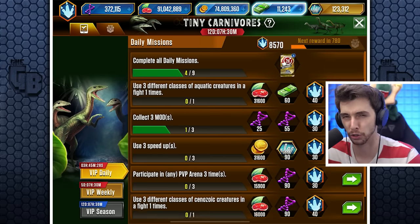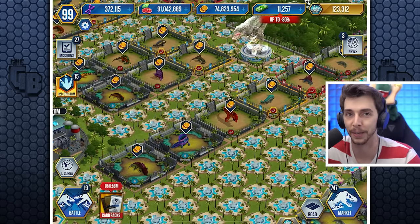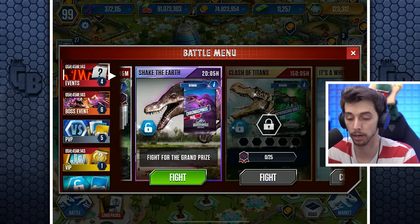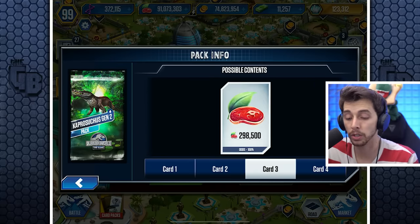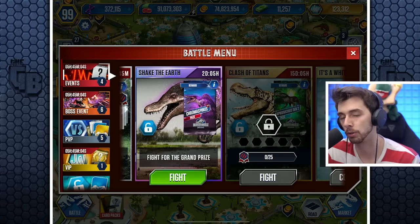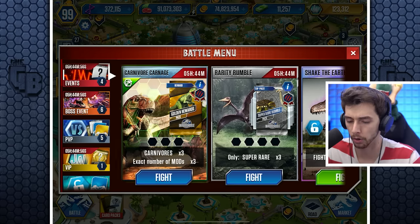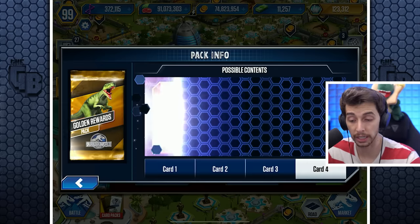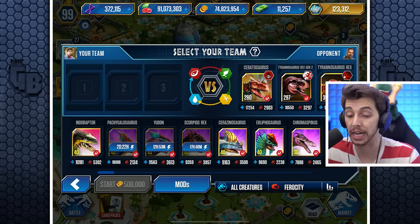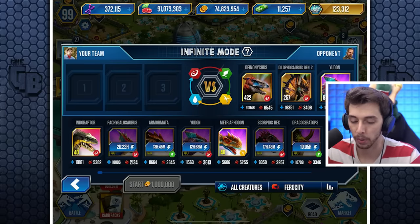But it would look bad for shareholders because they'd just see a dip in active users. Anyway — we've got Rarity Rumble going on. As long as I get the creatures and my resources I'm happy. We've got Gorgosaurus and Kaprosuchus Gen 2 — I do have it. Gold rewards don't guarantee any books and they're really hard.